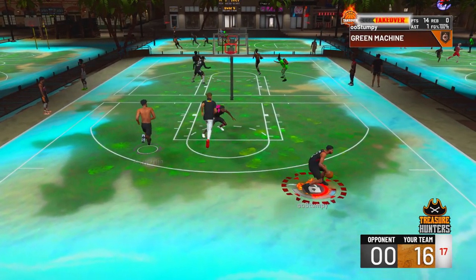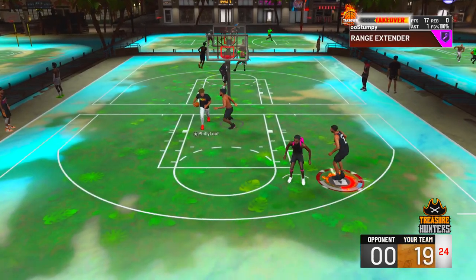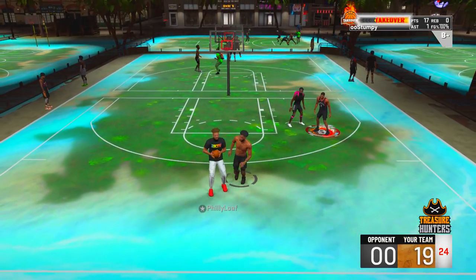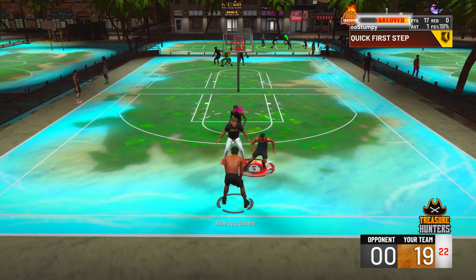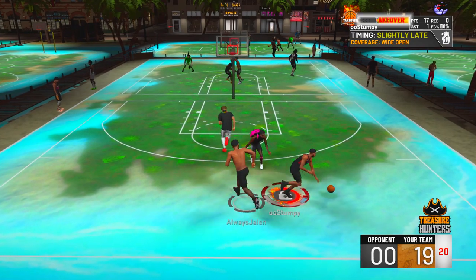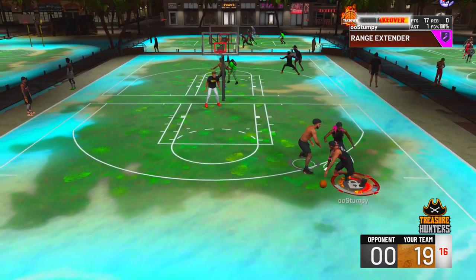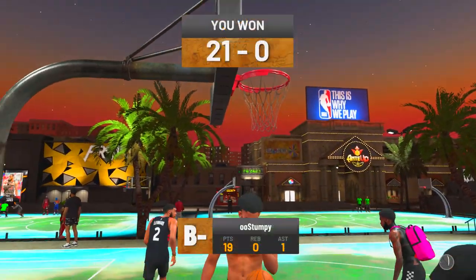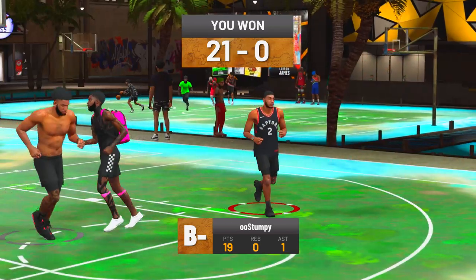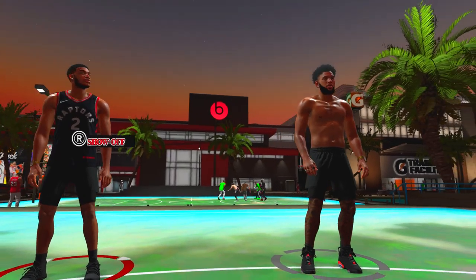The only downside is not being able to use momentum dribble moves, but you still get pro dribble moves. Also the takeover choices on this build are endless: if you want to be a lockdown go lockdown takeover, if you want contact dunks go slasher, if you want to be a sharpshooter go sharp takeover, if you want to catch ankles go playmaking takeover. I dropped a video on this build a week ago and people in the comments were telling me I shouldn't make this build and to go 2-way 3-level or 2-way inside out. This build is better than what you guys think — you won't know until you try it. Look at that, I'm even dunking over people without slasher takeover.